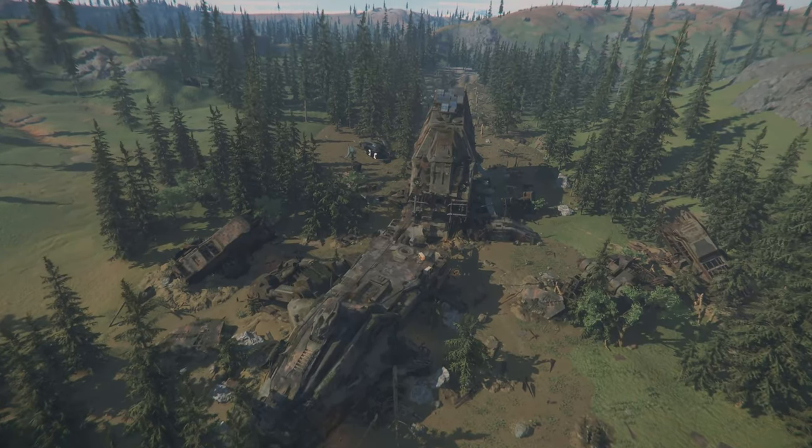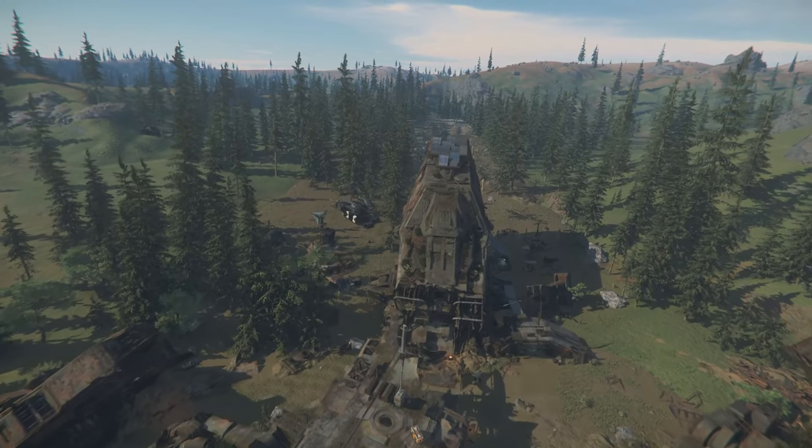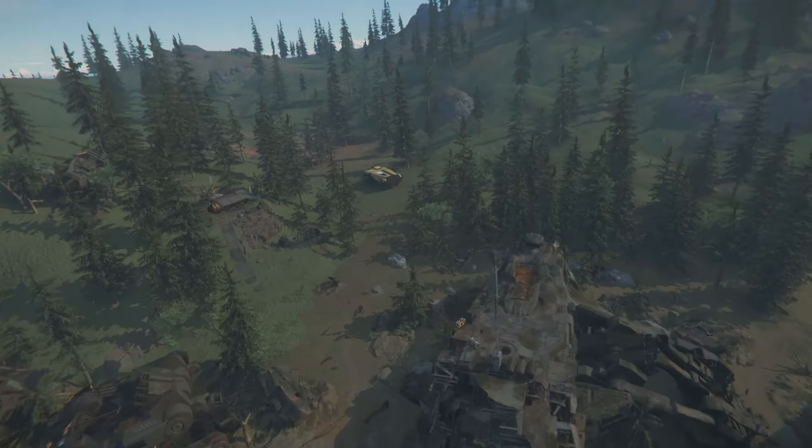Ghost Hollow is one of the newest additions in Star Citizen and has quickly become a favorite PvP location for many players. Let me show you how you can earn some AUEC at this crashed Reclaimer on Microtech.